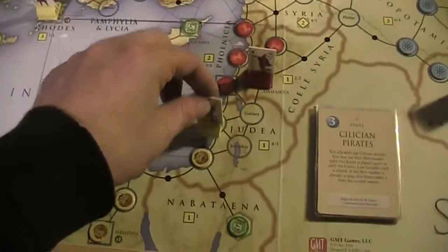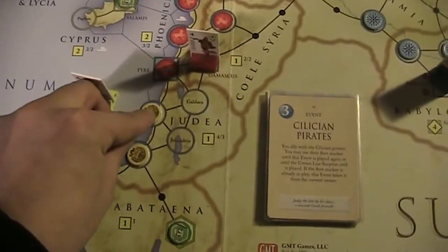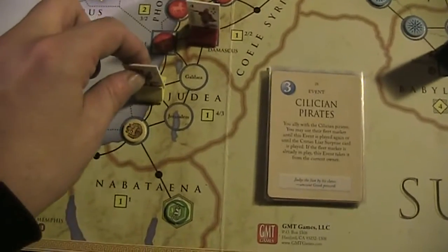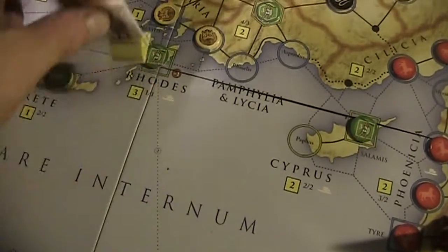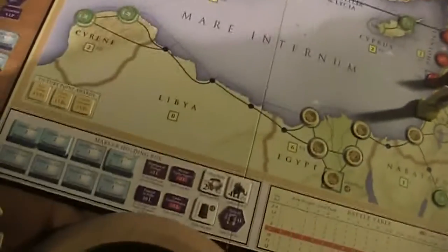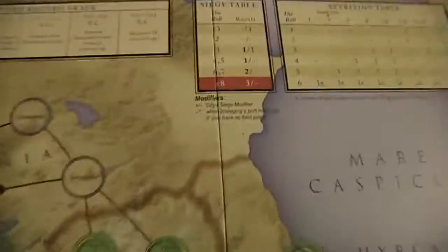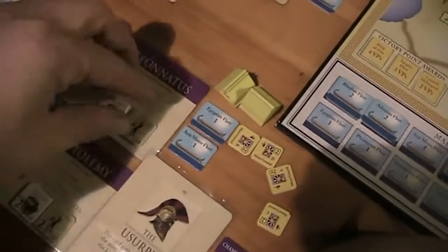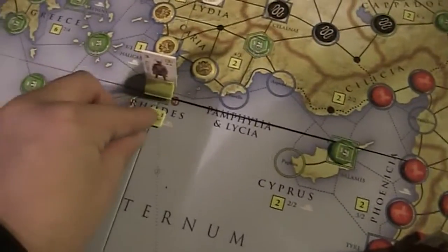The yellow player starts the surrender phase and can place a marker here in Samaria. And he can now do a free siege attempt against Rhodes — this is going to be hard to take because we have a minus one modifier here. That's a three, which means we both lose one unit. Leonatus takes a hit, and a siege-one marker is placed here in Rhodes.